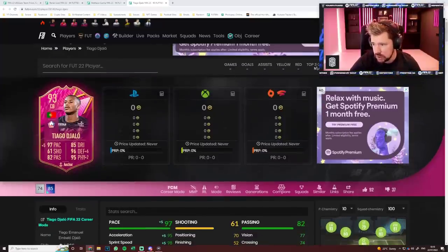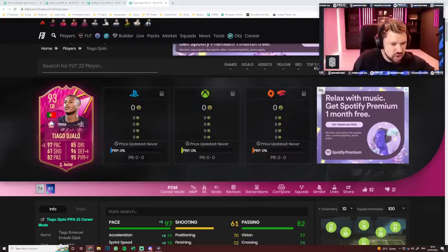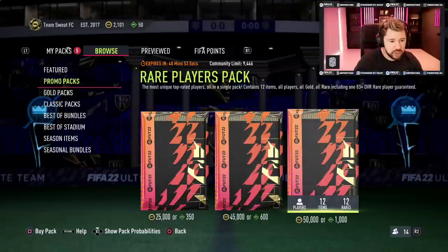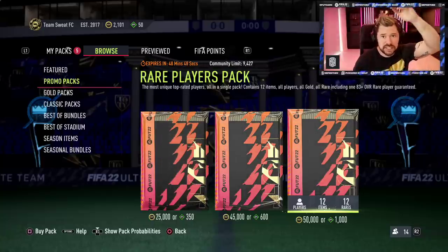Let me see what EA have tweeted — they haven't tweeted, so at this moment we don't actually know what batch two is. However it's got Benzema, Team of the Season Ronaldo — I'll show you. Arcade Foot coming in clutch with the screenshot: we've got Team of the Year Hakimi, Vinicius Junior, Neymar, Bellingham, Salah, Ronaldo, and Benzema Team of the Season, Abedi Pele and Di Natale captains, Henderson captain, Ter Stegen, Rashford Team of the Year, and Thiago who I think was already in packs. Does that mean they've added on? I'll find out guys. That's going to be the end of the video — thank you guys for watching, I'll see you next time. Peace.